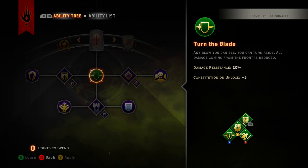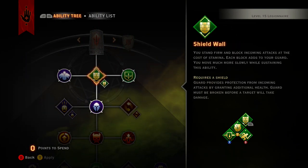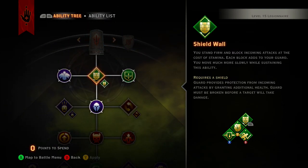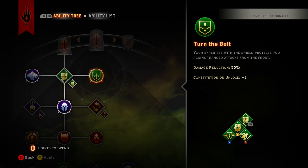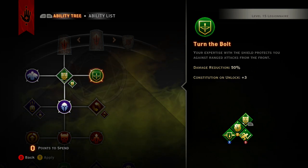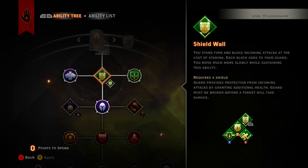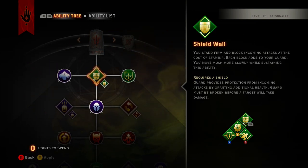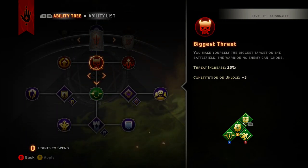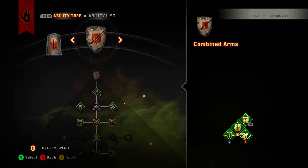Some of you guys might know that when you hold up your RB and get hit, it takes away from your stamina, so you don't want to do that too much. You want to get Balanced Combat for sure. I'm not too sure about Turn the Bolt, because when you're guarding, ranged attacks bounce off anyway.